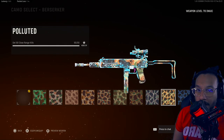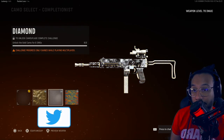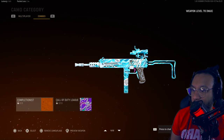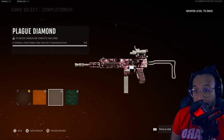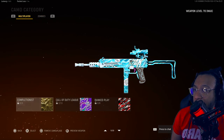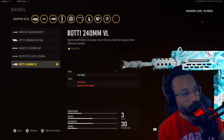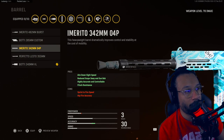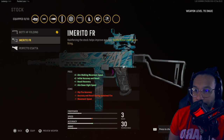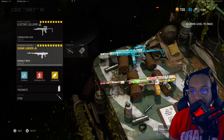Let me show you the camos on this Marco 5 blueprint — just to give you an idea of what gets covered. Here's Gold, Diamond, and Atomic. For zombies: Golden Viper, Plague Diamond, and Dark Aether — that looks nice. If you change some attachments on the blueprint, obviously the gun's look changes, but the body of the gun seems to stay intact.